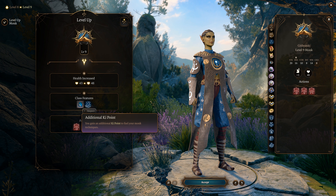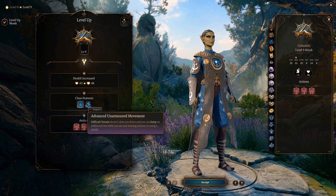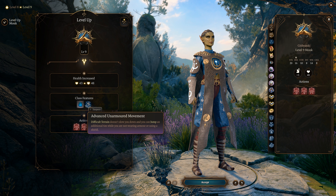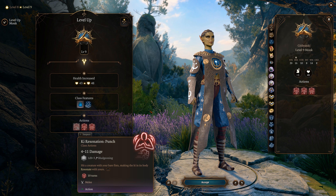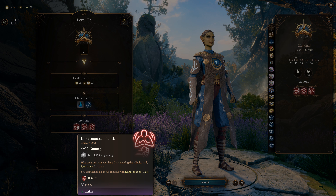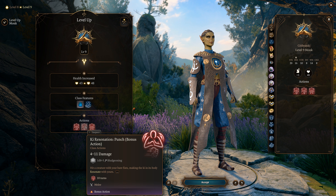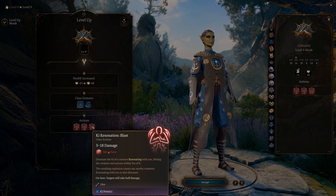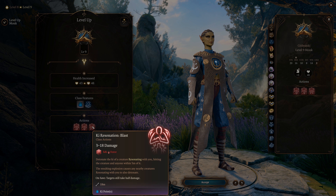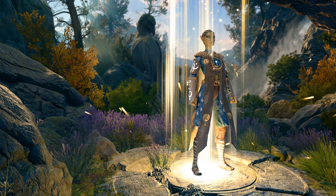Level 9 also brings Ki Resonating Punch — if a creature hits you, it's like a counter-punch dealing 4 to 11 damage, which is stored for later use as Ki Resonating Blast — a bonus action that deals 3 to 18 AoE damage to anyone within 5 meters of the monk. That's essentially our only real AoE ability.